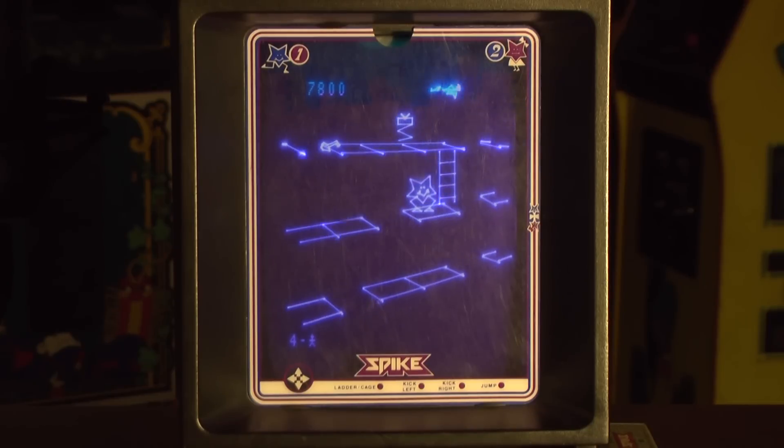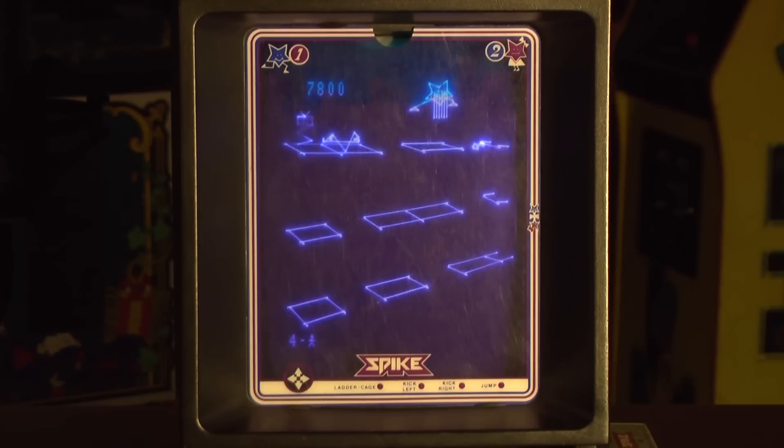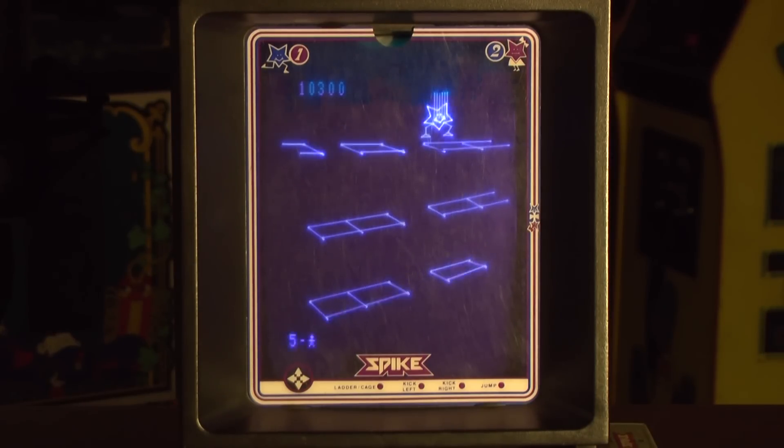Your objective is to get Spike up to that key and then into the prison cell or whatever where they're keeping Molly. Get the key, Spike! Then you get some bonus points and sweet Vectrex dialogue.